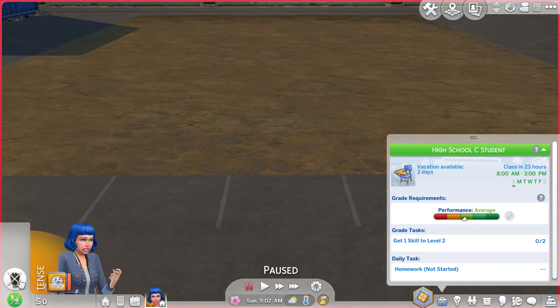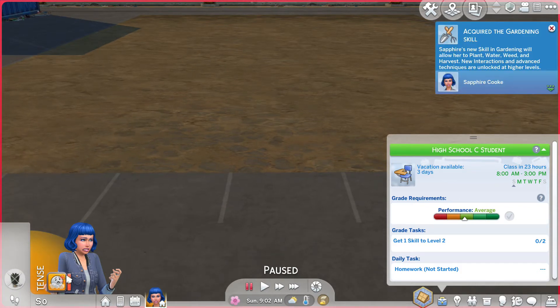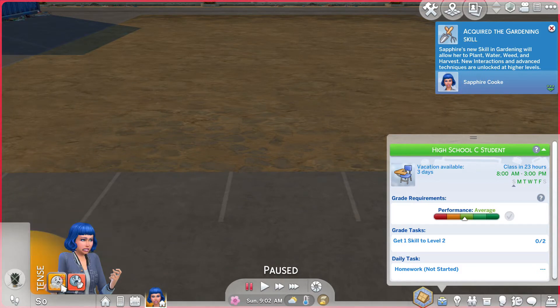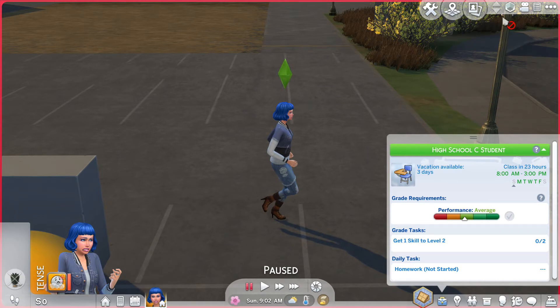So she is tense and she's going to remove a wild plant - don't remove a wild plant! She's getting gross air and unnatural environment moodlets. She is a green fiend and she's very unhappy that she's in this environment, and I don't blame her.